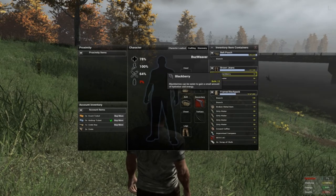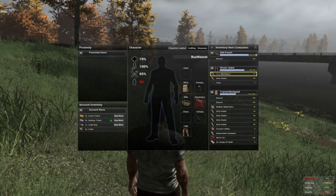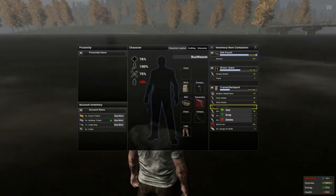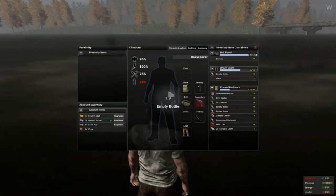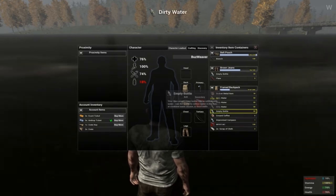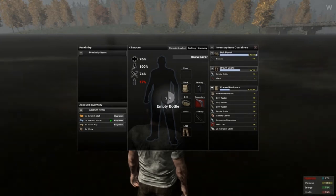Blackberries are incredibly useful because they serve a two-fold benefit by providing you with both hydration and energy. As you progress through the game, you'll also want to take advantage of the natural resources. You can fill your empty bottles in a lake by right-clicking the bottle and selecting Use. Keep in mind the water will be dirty and although it can hydrate you, it will affect your health.